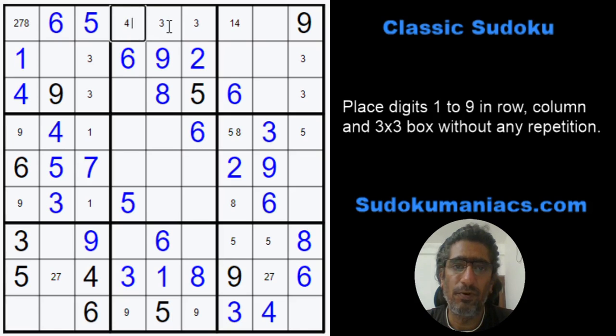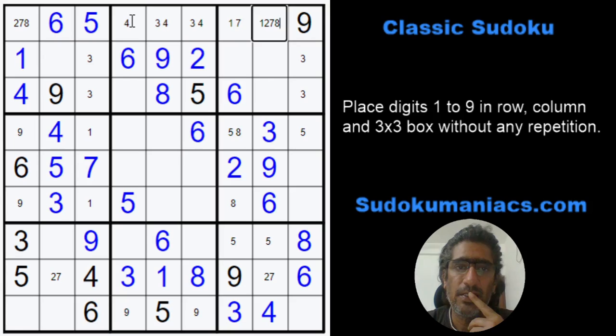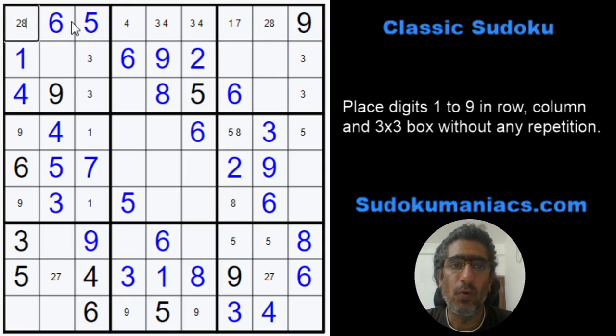I can't have a 4 there because the 4 would be locked here. So this cell can have 1, 2, 3, 5, 6, 7 — 8 can't be possible because of this constraint. Looking closely at the row, I can't have the 2 and 8 in box 2 of row 1, because those are already placed. In the remaining 3 cells there are only 2 places where 2 and 8 can go. So the 2 and 8 in row 1 can only be in column 1 or column 8 — and this was the hidden pair that a solver had to identify to proceed further.